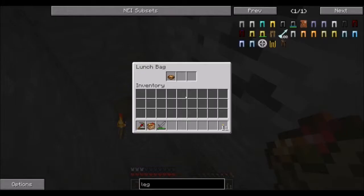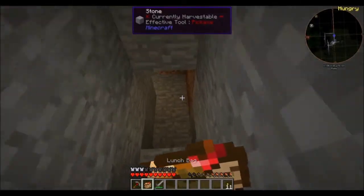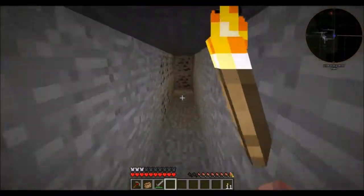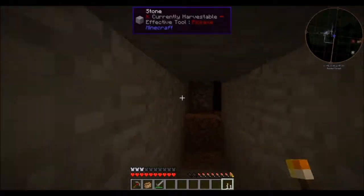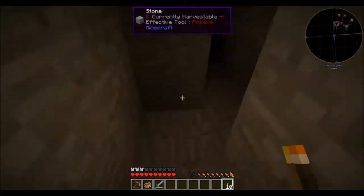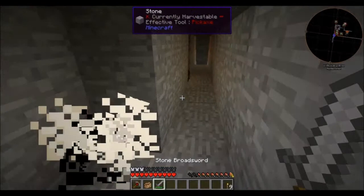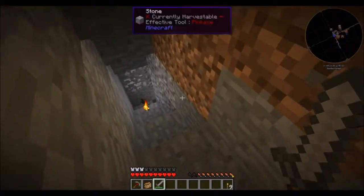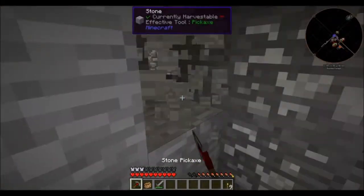We're going to be dealing with a bit of a battle. My lunch is probably empty — yes, I'm almost out of food. This is a torch-it-up mission. While I was caving I did find some iron, so we may be looking at making an actual lunch box that can hold more than six things. This isn't a very good sword. I really should get some blocks so I can block stuff off.